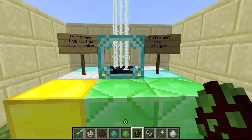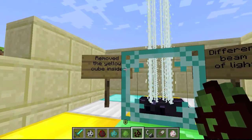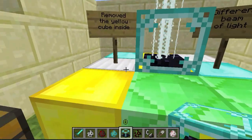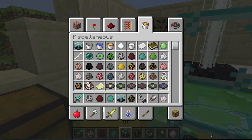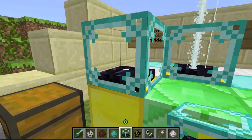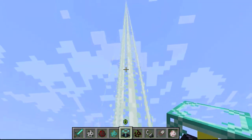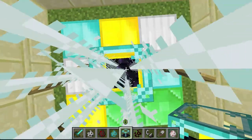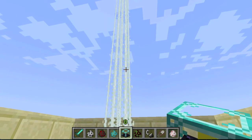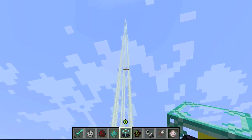We have a new design for the beacon block. The yellow cube that was inside has been removed. There's a small bug where you can see the yellow cube in your hand but not when placed. Also, the beam of light is different — instead of a constant beam it's like two circles rotating around each other, which is quite an amazing animation.